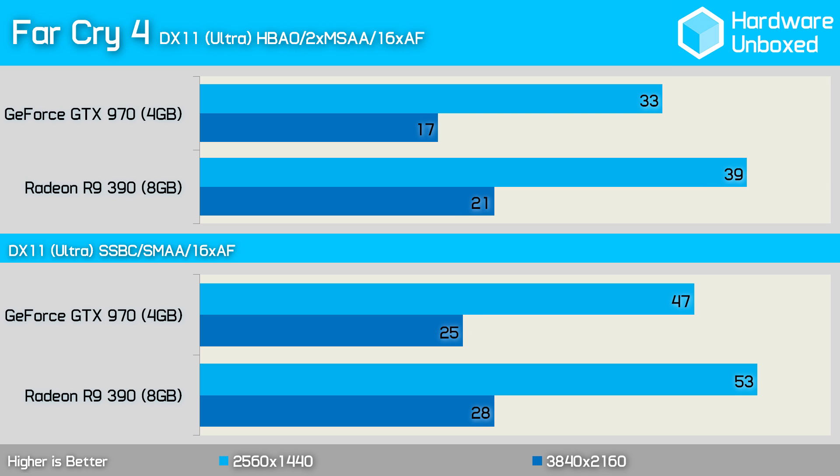Far Cry 4 was dominated by the 390, which averaged 39 frames per second making it 6 frames per second faster than the 970. Changing HBAO to SSBC while also setting the anti-aliasing mode from MSAA to SMAA allowed for quite a bit of extra performance, though the 390 maintained a solid 6 frames per second lead over the 970.